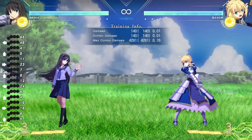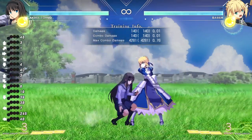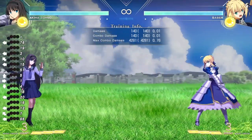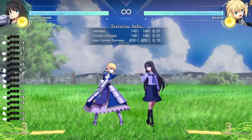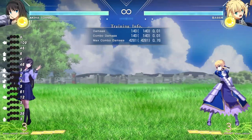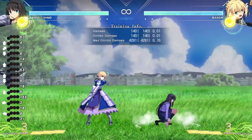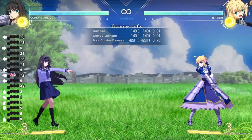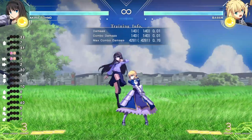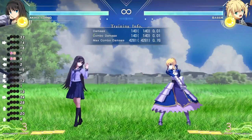Like most anime fighting games, Melty Blood Type Luna has a super jump — you hold down briefly and then jump, and you get a really far horizontal jump that travels in an arc. This is unlike most anime fighting games where super jumps typically go straight up. In this game it goes horizontal, and you can actually do the super jump in the air. Like we talked about with air options being saved, you can still air dash after a super jump, back dash back, or do a super jump and double jump right after. That's pretty unique in terms of movement options.